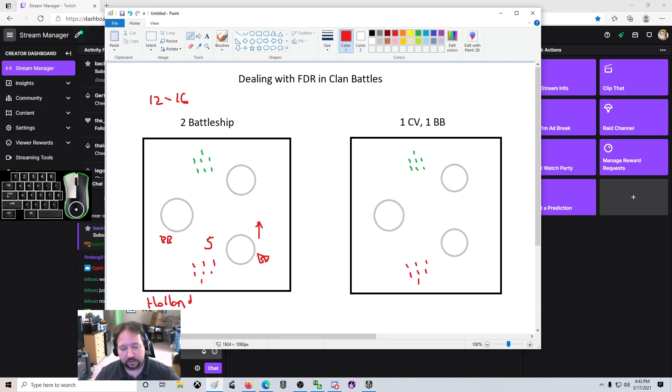You also have the option of the Gearing, which is not going to have nearly the same amount of flak but does have defensive fire. Defensive fire means that when the flak hits, it will deal a severe amount of damage. Your battleship choice can also reflect something with a decent anti-air kit. You could pick a Vermont, an Ohio which has a decent AA suite, a Montana, or a Thunderer — which has defensive fire although not very much flak. The target is 12 to 16 flak puffs in the area you're trying to protect.